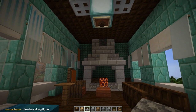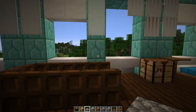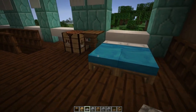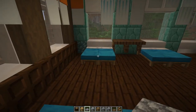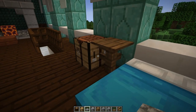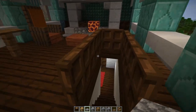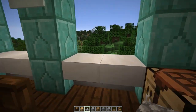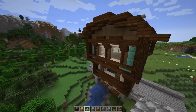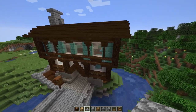Oh cool, thanks matcast - if you want to shoot me the coordinates I can take a look. So I've got two or three double beds and then some shelving and a table. I think I should be good, I don't think I need anything more. Obviously this is just the shell, it's not the final build.